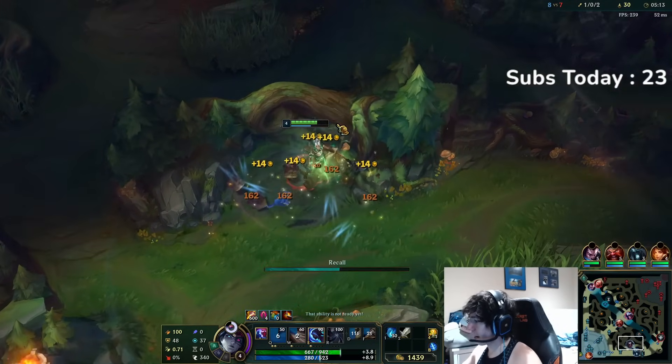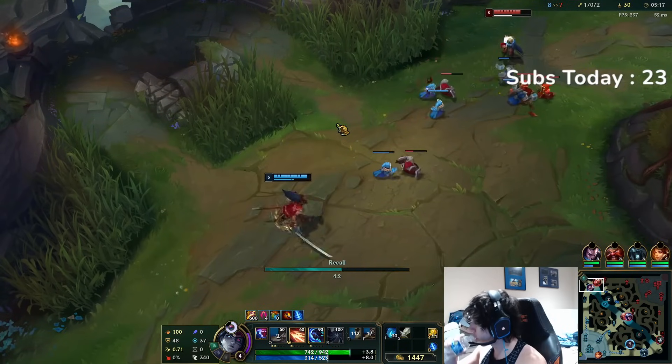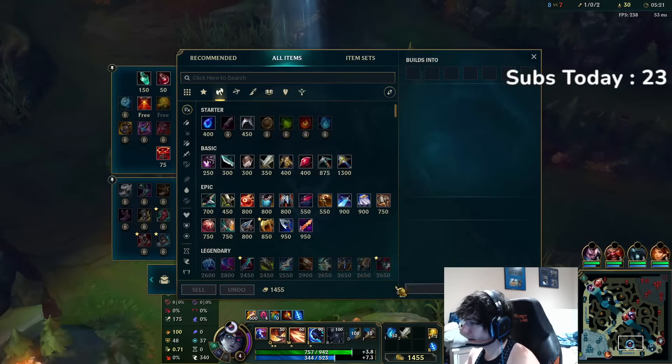Krugs are spawning in 45 seconds. We're gonna farm all our sub camps and head on over. Very aggressive game we've had this one, very very aggressive.